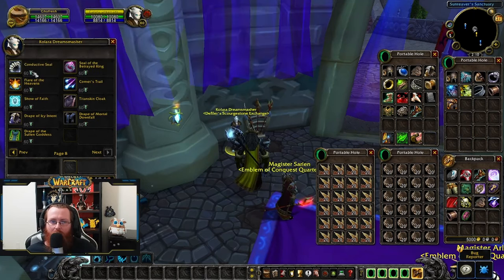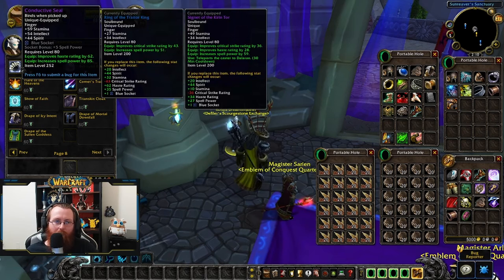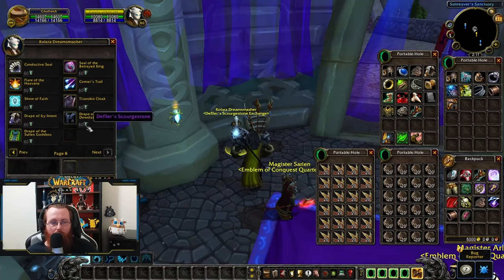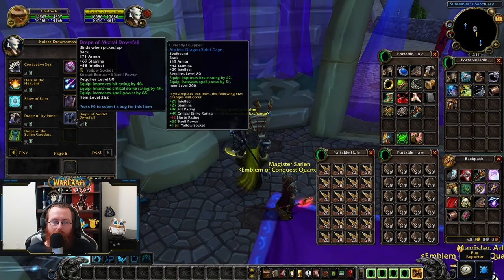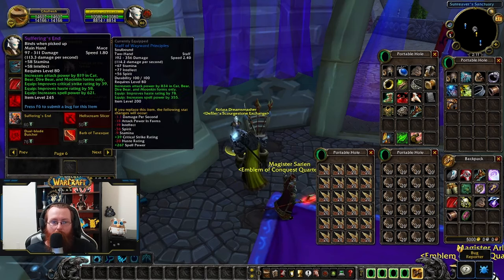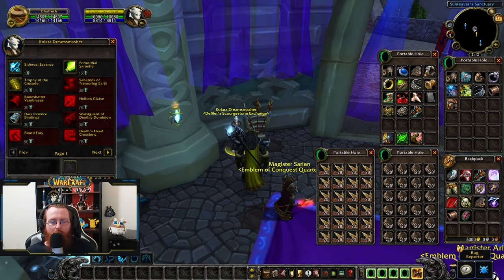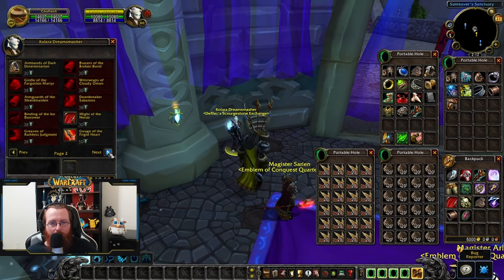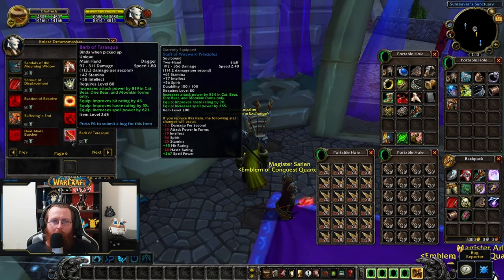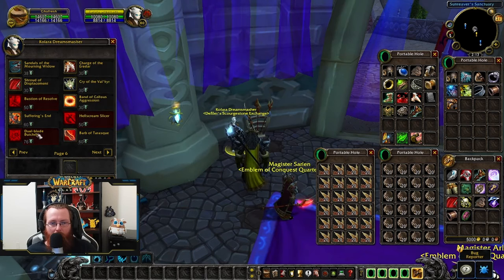There's more loot on this vendor: Conductive Seal ring — not one of the first five or six pieces I'd prioritize, but keep an eye on it. There's a nice 252 item level cloak, Drape of Mortal Downfall, for 60 Scourge Stones. A solid neck, Pendant of Fiery Havoc — I've had it on both my druids. For main hands, get this one early into your Scourge Stone spending at 245 item level. There's also Belt of Biting Cold and Boots of the Icy Flow both with hit, and Barb of Tarasque if you're struggling on hit.